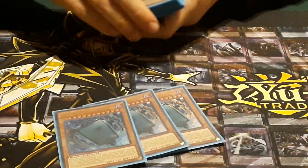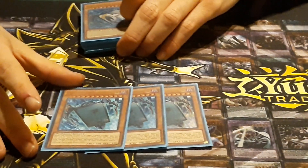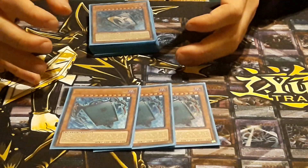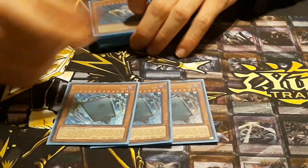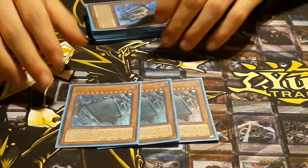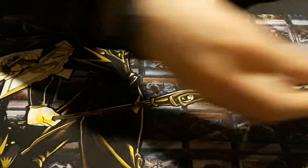And then the best card in the main deck is Free Willow. It just summons if you control a level ten or lower flower cardian, which is basically every cardian. And then, once per turn, it can shuffle a cardian from Grave into deck to draw a card. And it's not a hard one per turn, so you just do it about six times. Best card in the main.